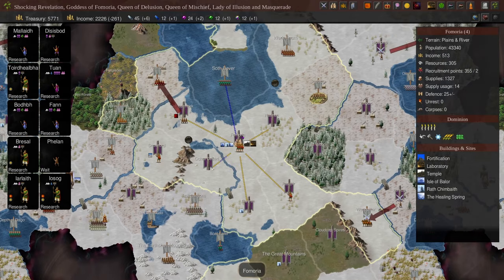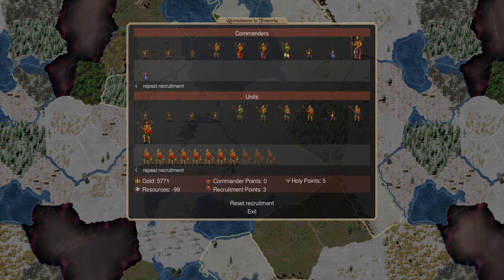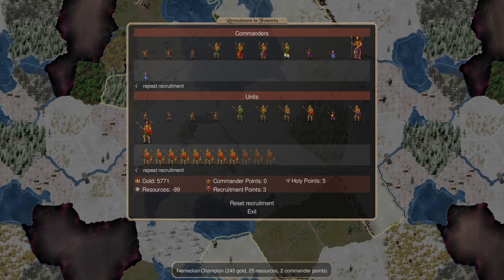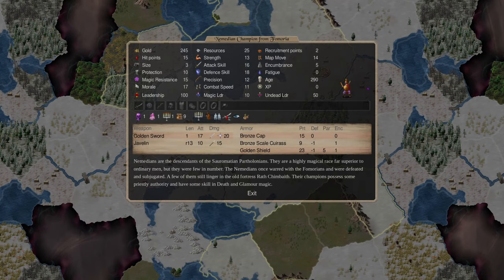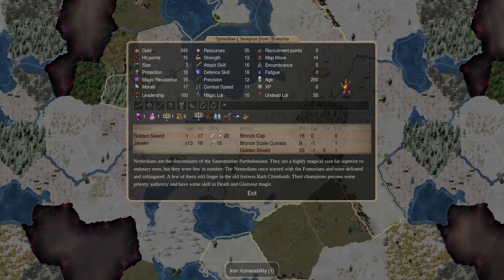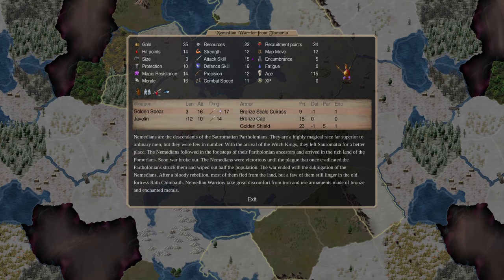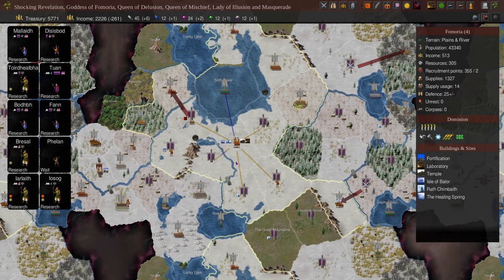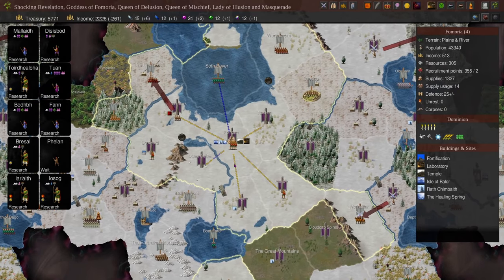You can also expand with Nemedian warriors — 12 of them plus a Nemedian champion buffed into a mini-thug makes a slow but reliable expansion party. The beautiful thing is they double as raiders. Once you have Nemedian warriors with champions set up, you can play like an elf nation — harassing people with elves while they try to counter elves, then you come in with medium-sized armies of Femorian kings. Anything that's anti-elf is not going to be anti-Femorian king.